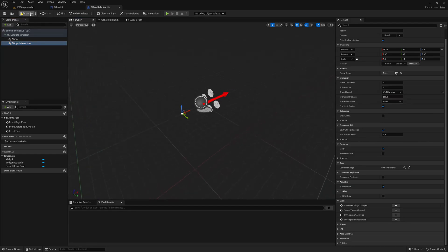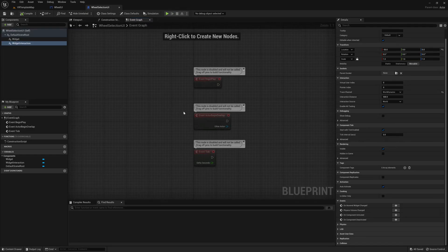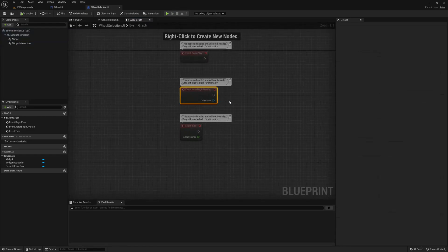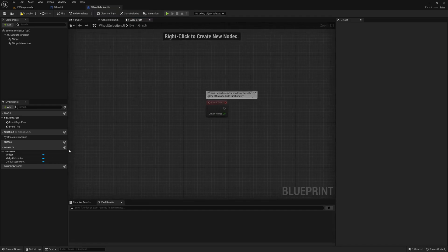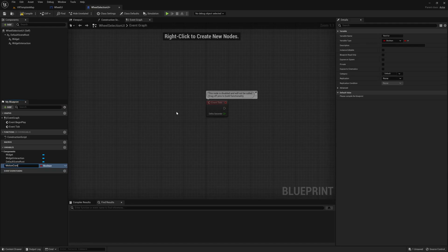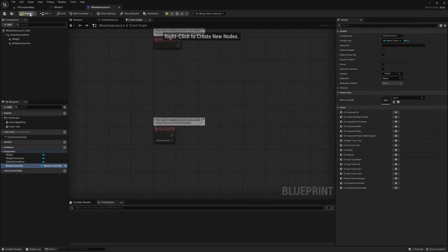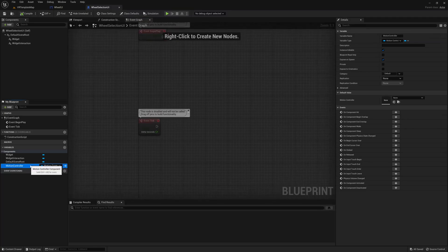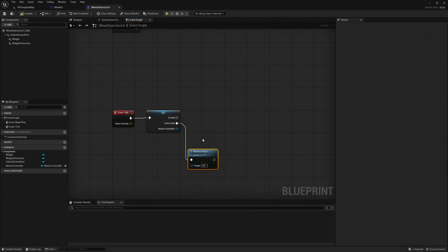Now let's jump into the event graph. We'll use Begin Play and Event Tick, and remove the Actor Begin Overlap since it's not necessary. Starting with Event Tick, I'll create a variable called Motion Controller of type Motion Controller Component. In the details I want to make sure it's Instance Editable and Exposed on Spawn — this allows us to set the motion controller right as we spawn this actor, since we'll spawn it each time the player wants to select something. As a precaution, I'll check that the motion controller is valid, and if not, destroy the actor.